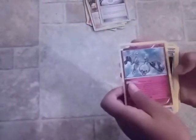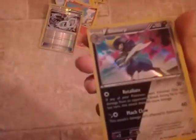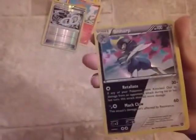Alright, the cards are: Garbodor Spirit Link, Clefairy, Greedent, Dice, Hoppip, Fletchling, Clauncher, Nidorina, Chimchar, Steel-type Spirit Link. And oh my god, what type of card is this? It has two types of elements and it's holo — that's epic!